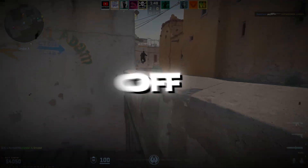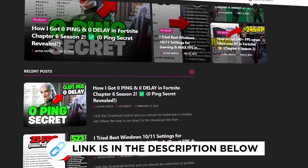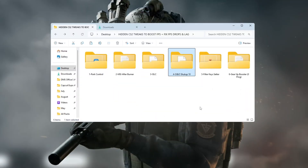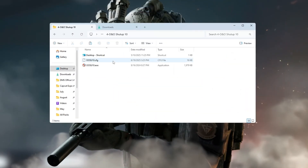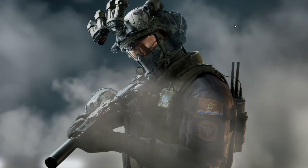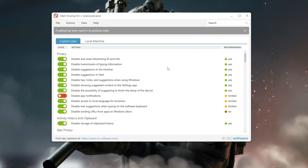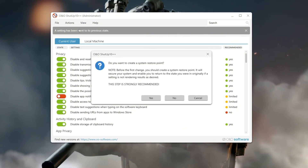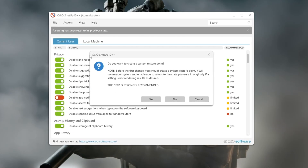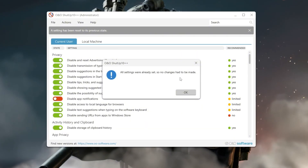Step five: turn off Windows telemetry for better CS2 performance. Windows has background services called telemetry that collect data and slow down your system. Turning these off helps CS2 run better. Download and open a tool called O&O ShutUp 10. In the program, click Apply Only Recommended Settings. This will safely disable all the background tracking features you don't need. If the program asks to make a system restore point, you can skip it, especially if you already have one saved.